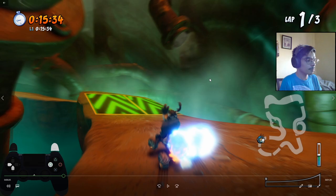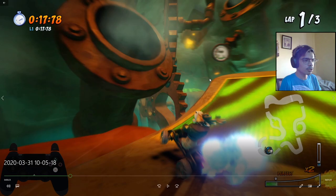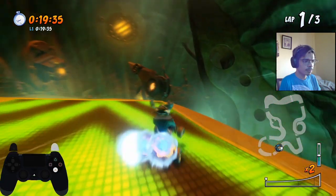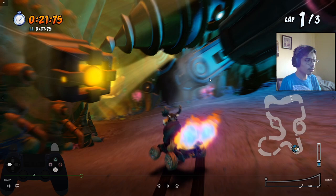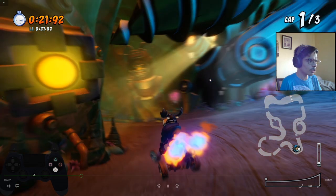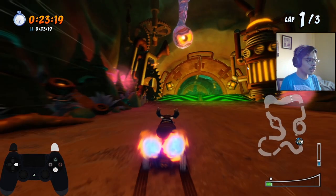One, two — perfect. Then jump a bit early from the ramp, jump early — boom boom. Power slide, jump, or apply whatever tech you want to turn in this curve path. Personally I just jump and then U-turn a bit. Then do at least two turbo boosts.